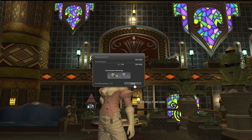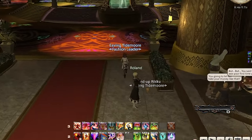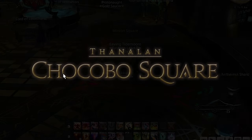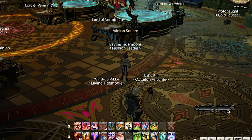Now we're done with Triple Triad for the week. Time to head to the minion area for some pet battles. A lot of people seem to skip these logs, saying it's too challenging and they don't have the minions to win. I'll show you an easy winning strategy that requires only two minions — you can even do it with just one, it will just take a few extra seconds.